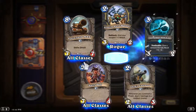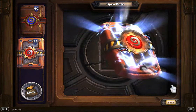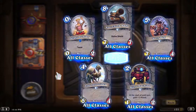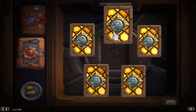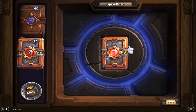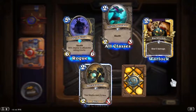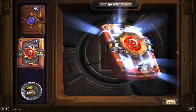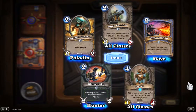Still no Legendary. We've got another Power Mace, Target Dummy, and the Siege Engine. We've got a Golden Dark Bomb and another Ogre Ninja. We've got a Jeeves in this pack.